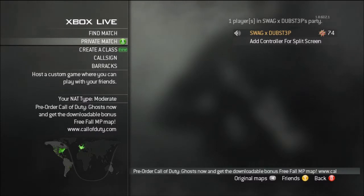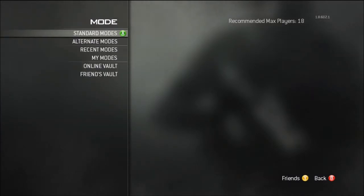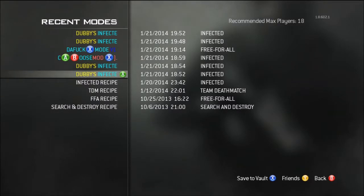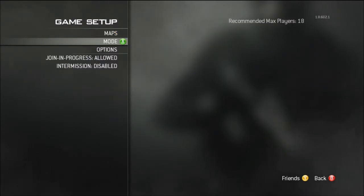So you're gonna go on Private, you're gonna go on Game Setup, you're gonna go on Mode, then Recent Modes, and you're gonna go on any one which you have played. I'm gonna choose this one because this is the one with the good mode, and as you can see you can change it.